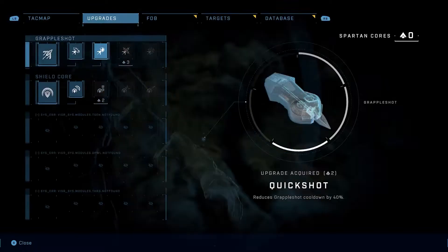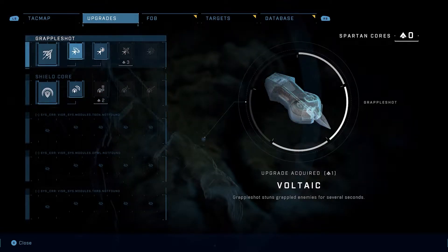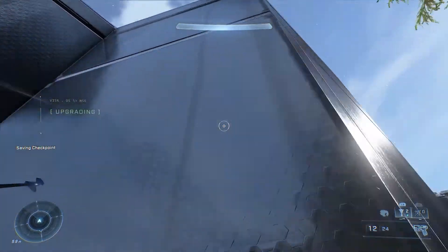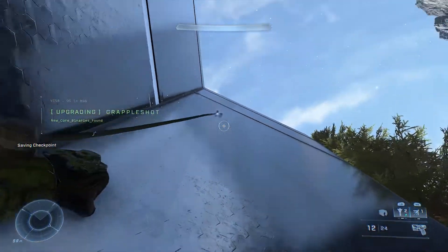Now before we get into where the Easter egg is and the skull of course, you'll need to do some prep work in the form of finding at least three Spartan points on the Zeta Halo. That'll allow you the chance to upgrade your grapple shot to reduce its cooldown. You'll see why soon.